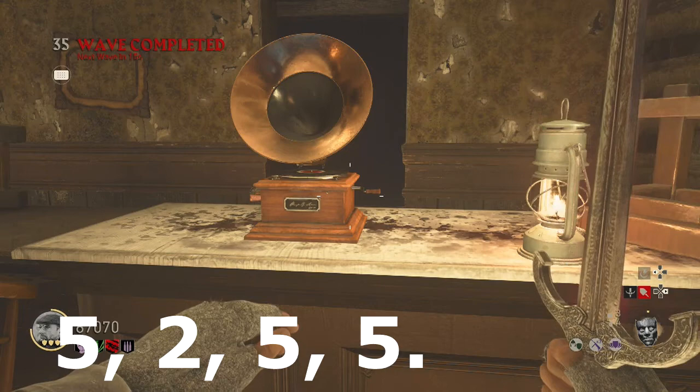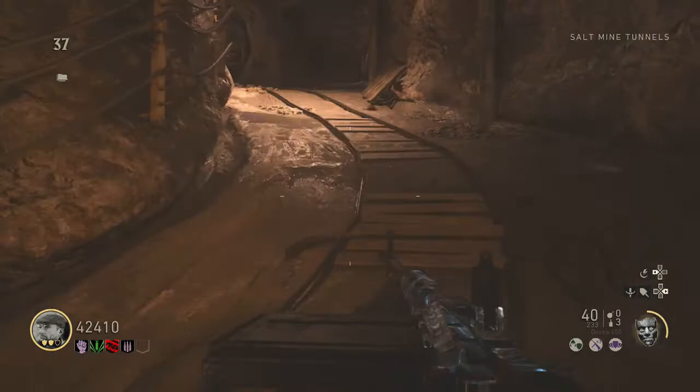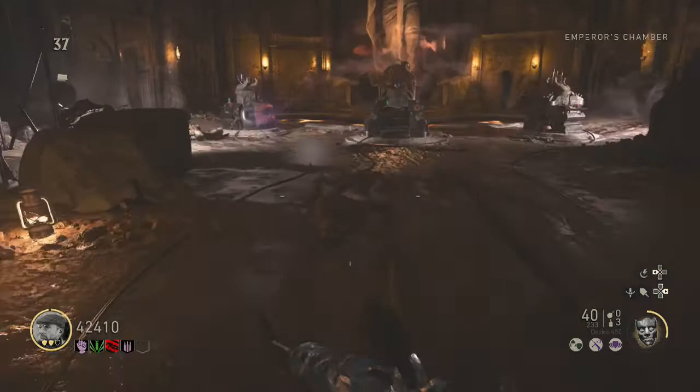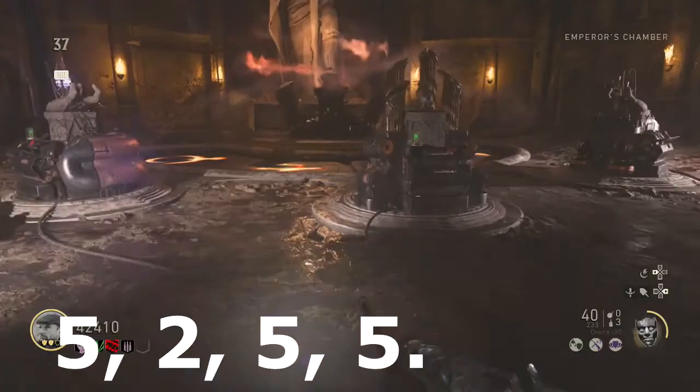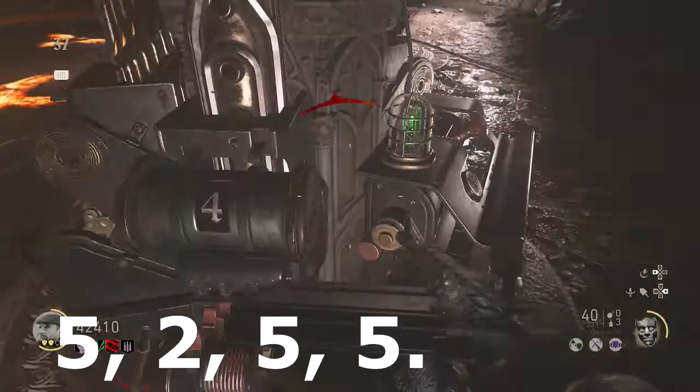Remember those numbers from your game and then head down to the salt mine. To finish this step, you must have completed the voice of god step, which is in the casual easter egg — I'll put my guide in the description if you need help. Once that's done, you can enter your numbers into the middle machine. Start inputting your numbers on the left side of the machine — my first number was five, second was two, third was five, and the last was five.